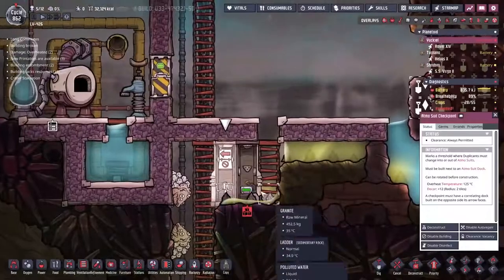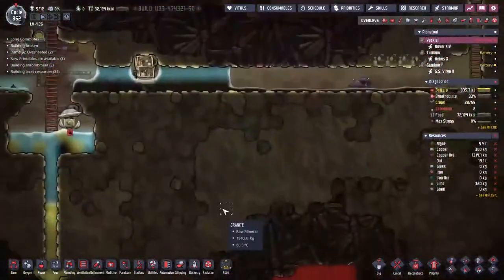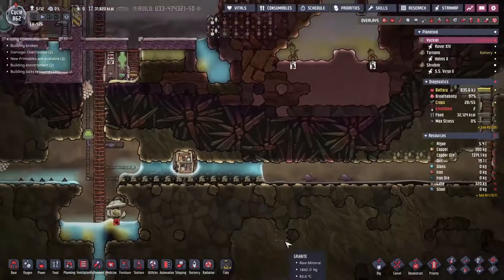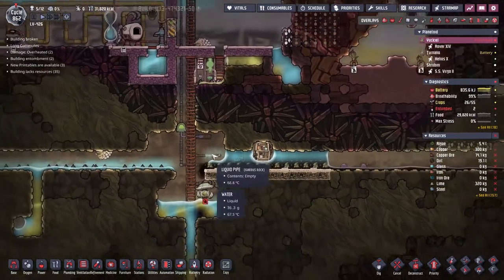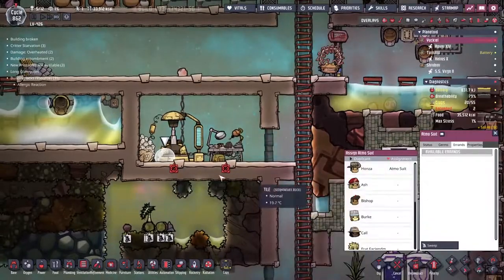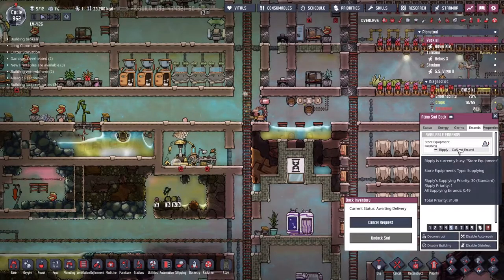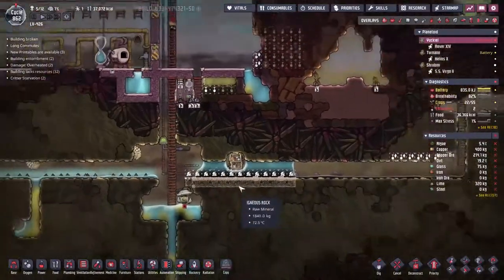Let's get back to Yakil because down here we need to get ourselves a suit delivered. We can probably get one made just up the top here — one out of copper sounds wonderful. People were coming down to tend to the slicksters and unfortunately getting completely scalded on their way down. I'm going to throw in a bunch of mesh tile so none of this water gets through. How did it even get around the corner? I don't know. Suit has been made. It's always Ripley who delivers — maybe she's just the fastest.